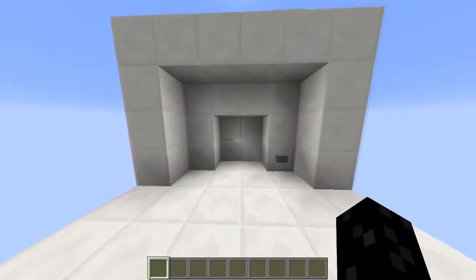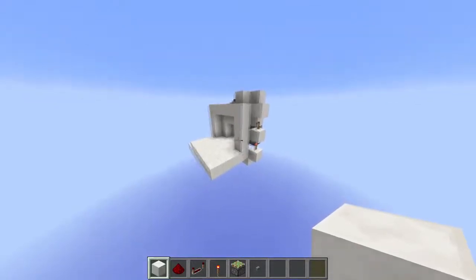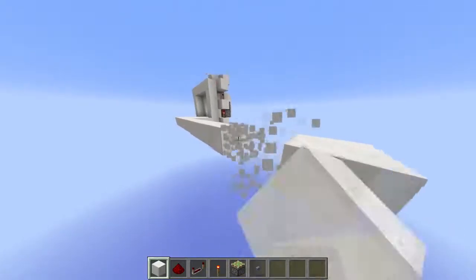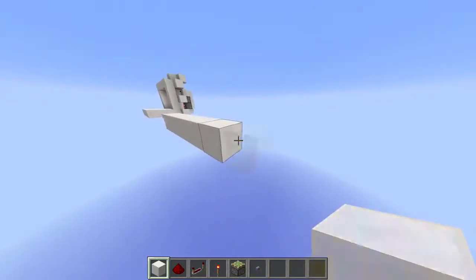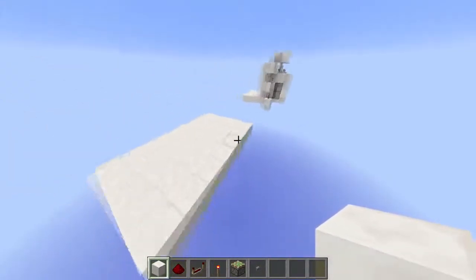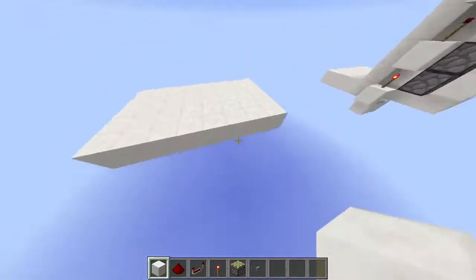Alright, let's start with the tutorial. First thing you should do is go somewhere and get your separate platform. So I'll quickly make a platform like one, two, three, four, five — something like this. There we go. Now what you need to do — there we go.